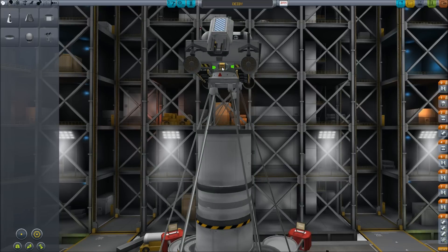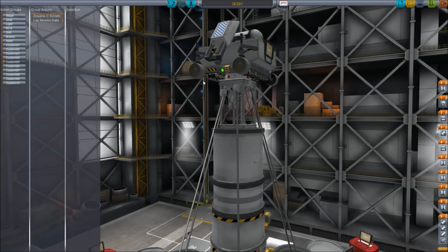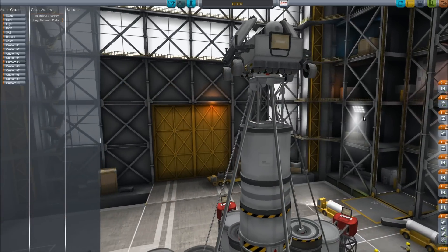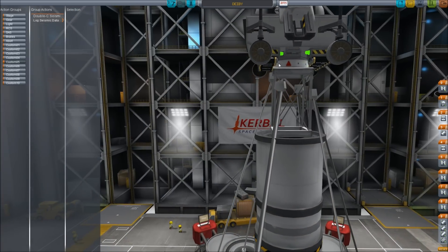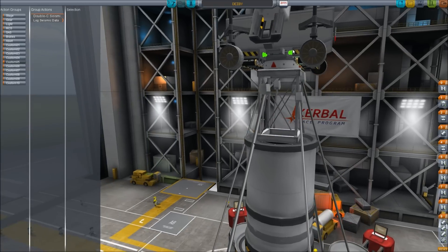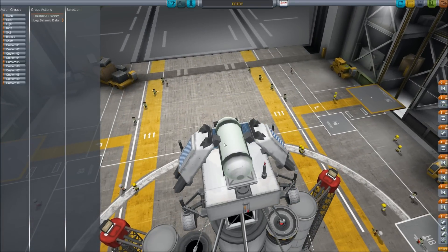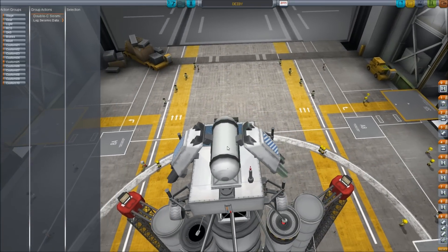We have the seismometer to see if there are any earthquakes on Duna. Over here we have the barometric pressure sensor to take air pressure readings. We have the thermometer, of course. And we have the goo, which we will use to check the goo.